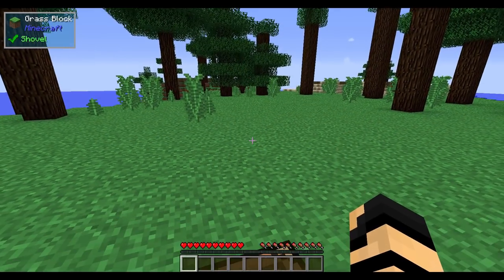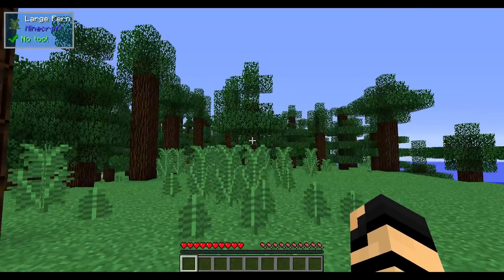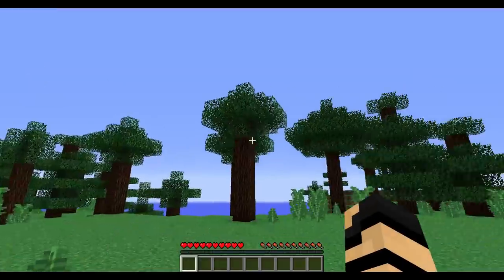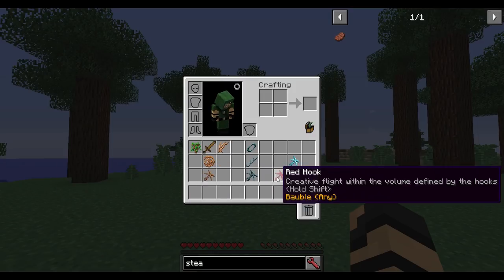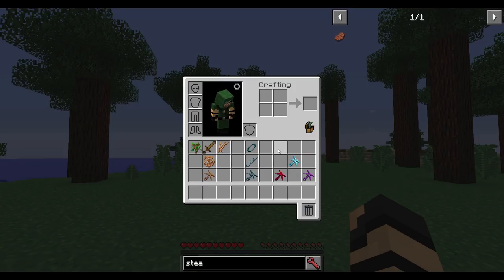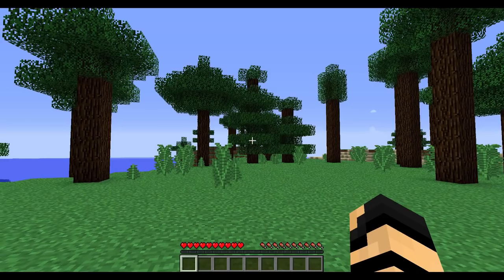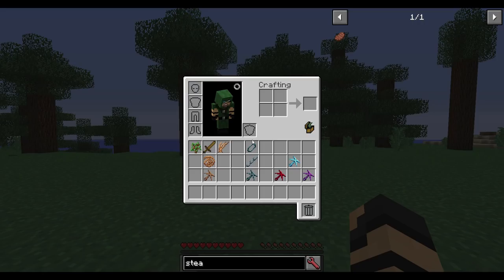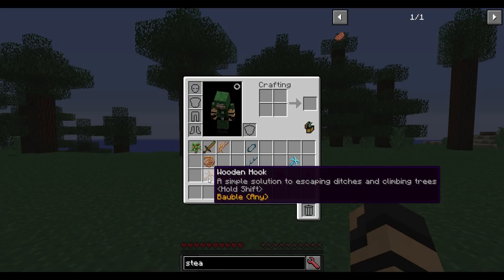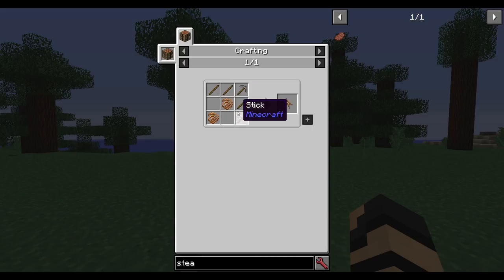This mod is based all around mobility, through the use of grappling hooks of all different sizes and abilities. They vary quite a bit with how they can act, but you can start off early game with these as well. It's simple just how it's made — like a stone pickaxe, some sticks, and rope, which is added by Hooked.